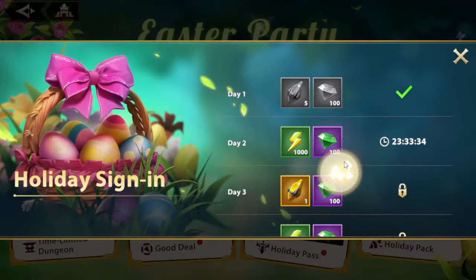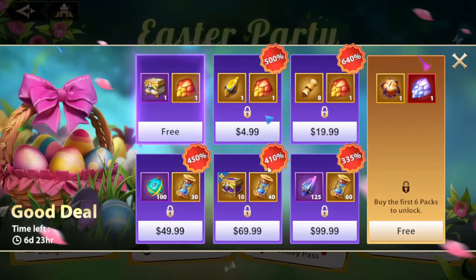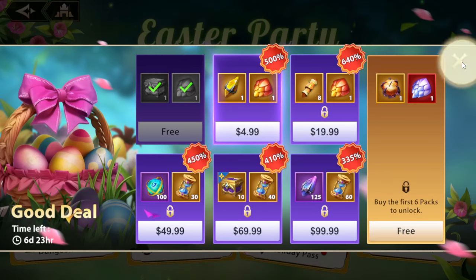The next one's a holiday sign-in, which we already showed. Then you have the limited dungeon. Then there are the good deals — 250 bucks as usual, same deal all the time now. You have to buy it in order, so only go after it if you feel like you need all of these early. It seems a good deal compared to buying it straight out, but if you don't really need these extra rewards early, it is kind of a waste — around 245 to 255 USD to get to the end. It is quite expensive, but do remember to pick up the free one. We all love freebies.